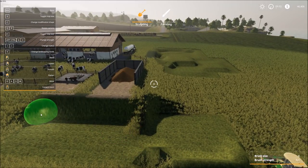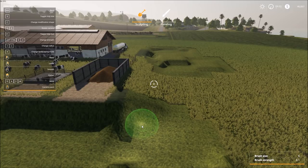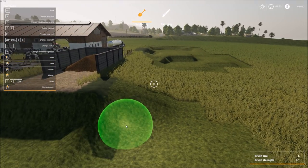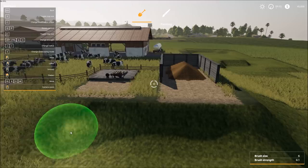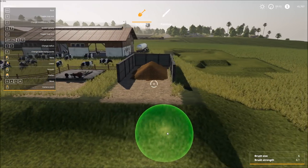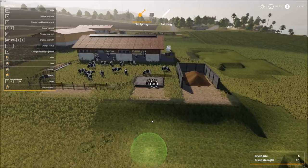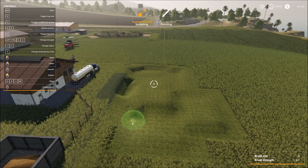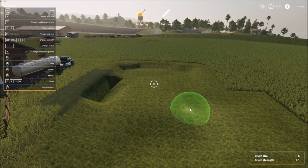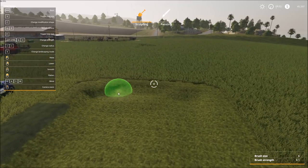Probably what we would want in this area is the smooth function, as that would raise the terrain. You can see if I hold it in the same spot, it's certainly helping to smooth the area. For those following along with our Farming Simulator 19 gameplay series on the channel, this is the same farm but a different save, so I won't mess up the terrain in the main series. We can quickly and fairly easily smooth some of this out.